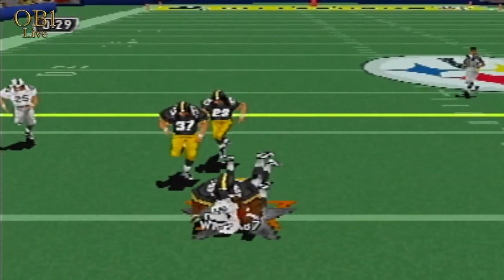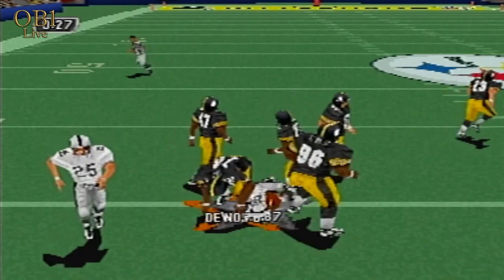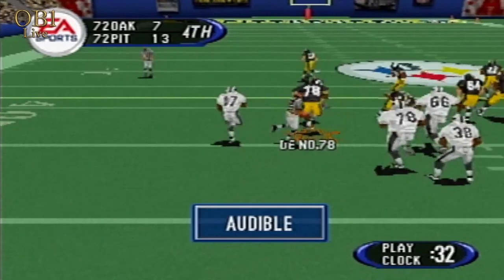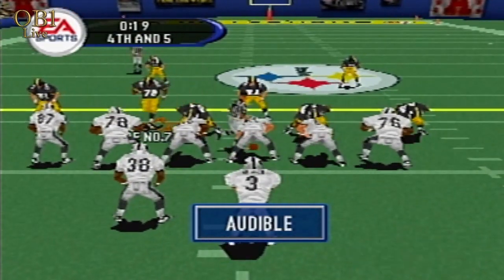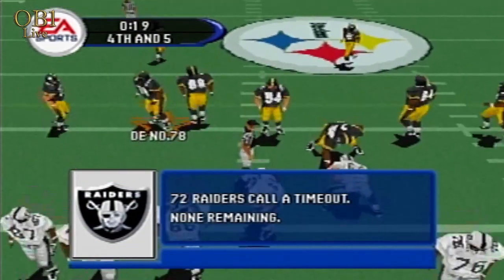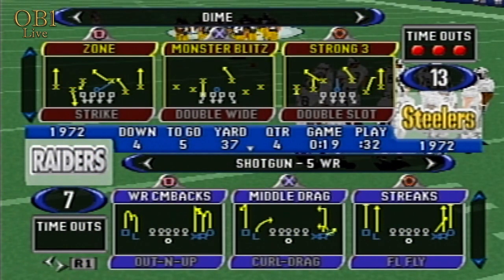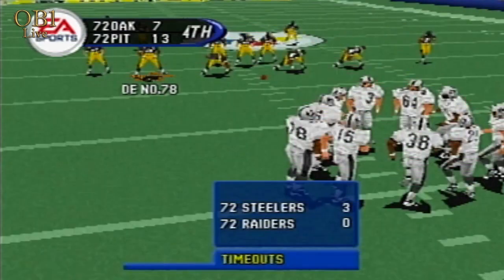Back to throw. The pass is complete. Number 87 didn't get past the marker. On third down, the receiver has to be aware of where that marker is. There's no excuse for running a route that doesn't take you beyond it. The Raiders take the timeout. No timeouts remaining.